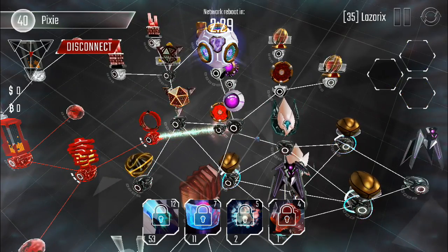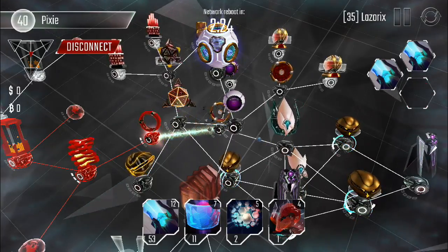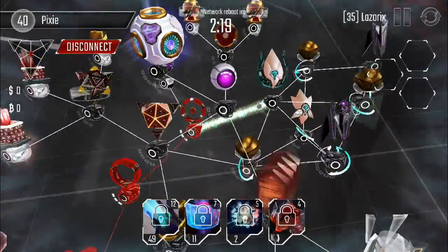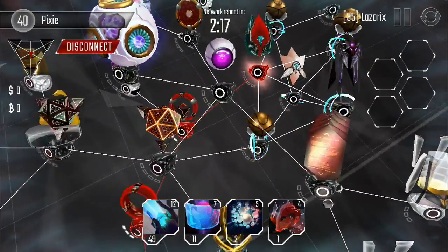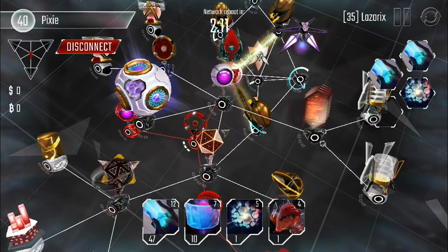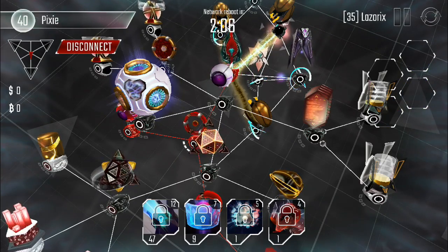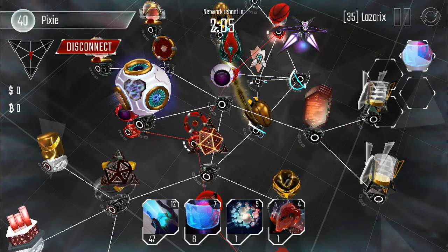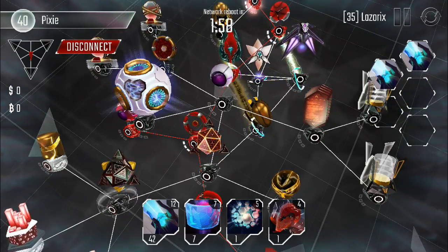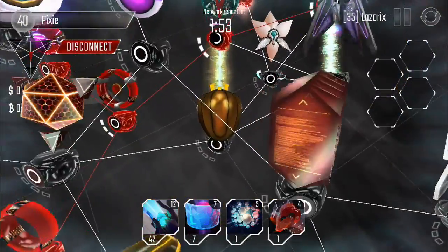Luckily his first code gate was weak, so I was able to get through it with just three beam cannons, and I'll use my other two battery rams to get through his other code gates. His network was really smart — the core is connected to a small scanner, so the first thing you attack when you reach the scanner is the core, which just takes a long time to get through.